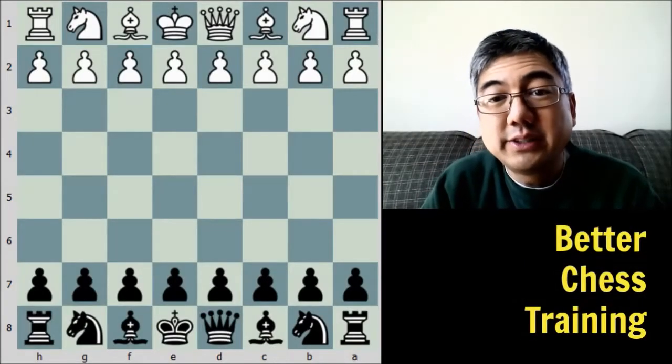Hey guys, in today's video we are going to learn how to exploit pawn weaknesses and simplify our position into a winning endgame. Our guide is going to be one of the greatest endgame players ever, Akiba Rubenstein. Brian Castro with Better Chess Training.